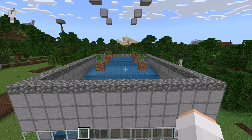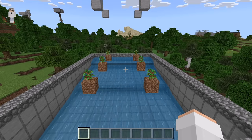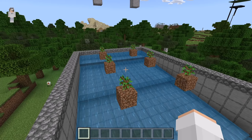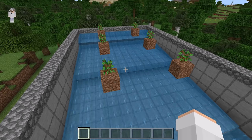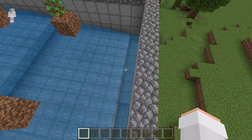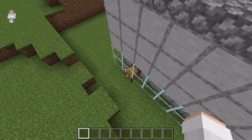How this farm works is you can either wait for those saplings to grow into trees naturally, or you can bone meal them to speed up the growth process. After the trees grow you can break the logs, then all you need to do is wait. The leaves will disappear over time and have a chance to drop apples, saplings, and sticks. All the drops that fall into the water stream will get pushed into the hopper, and the hopper will funnel those drops into the collection chest.